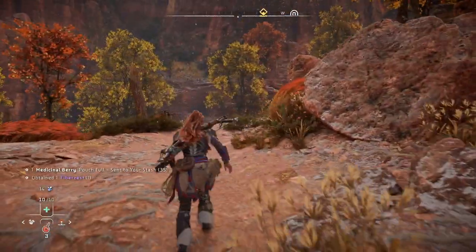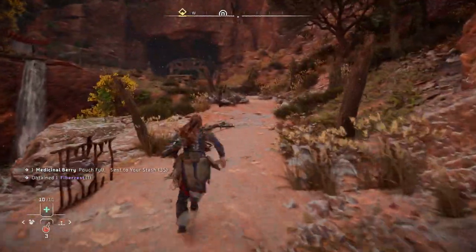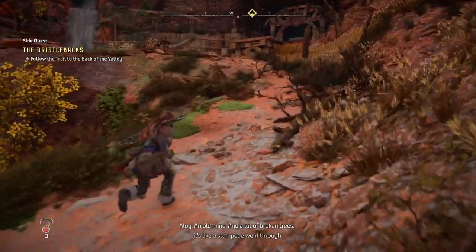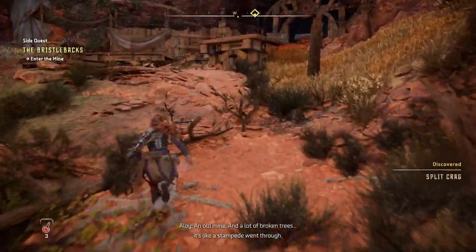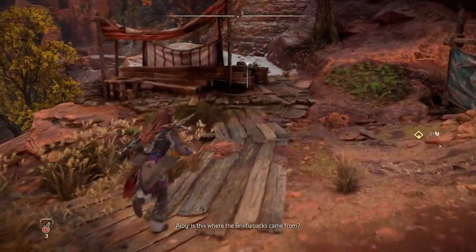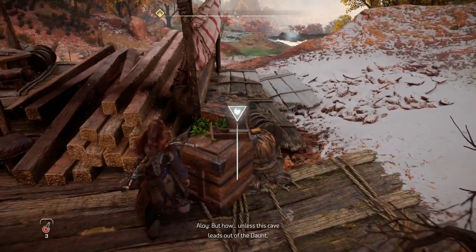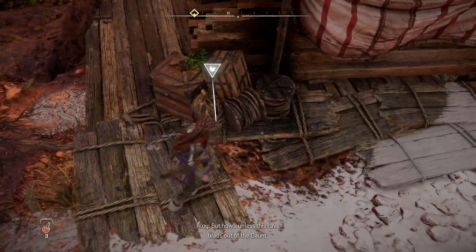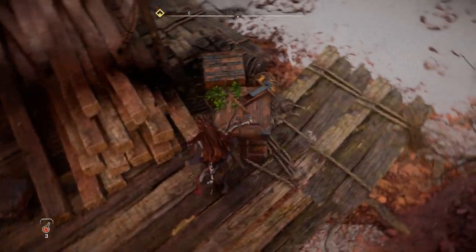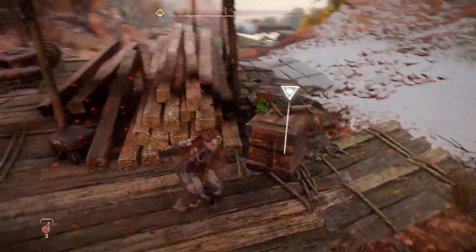There's another thingy over there — I wonder if that's where we're gonna be led to here. An old mine? Yep. And a lot of broken trees — it's like a stampede went through. Is this where the bristlebacks came from? How? Unless this cave leads out of the Daunt. I can't pick this up — it's a plant that has spawned inside boxes.